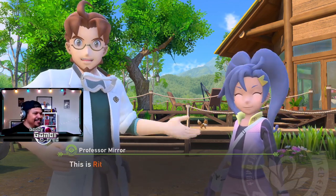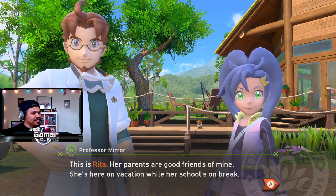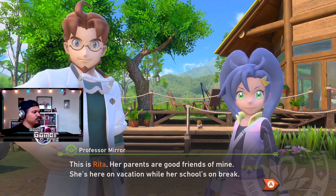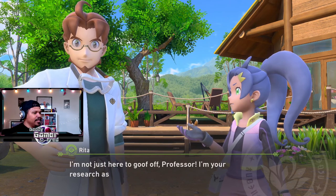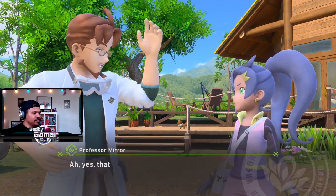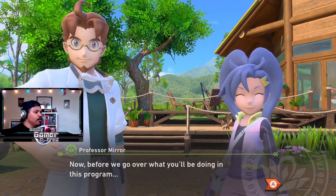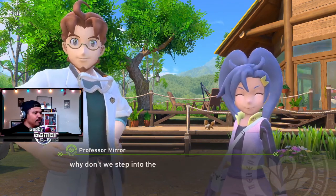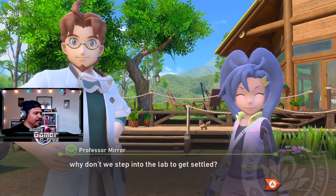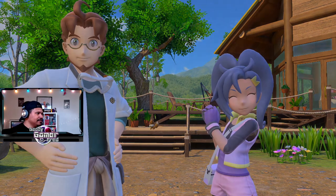This is Rita — her parents are good friends of mine. She's here on vacation while her school is on break. I'm not just here to goof off, Professor — I'm your research assistant! I appreciate the help. Now before we go over what you're going to be doing in this program, why don't we step into the lab and get settled. Let's go.